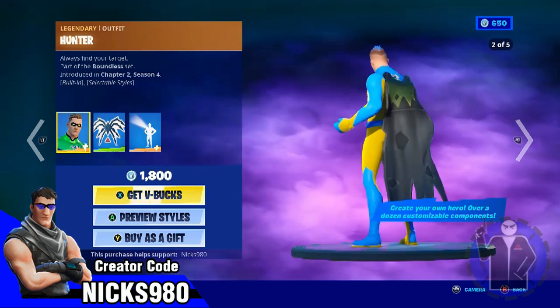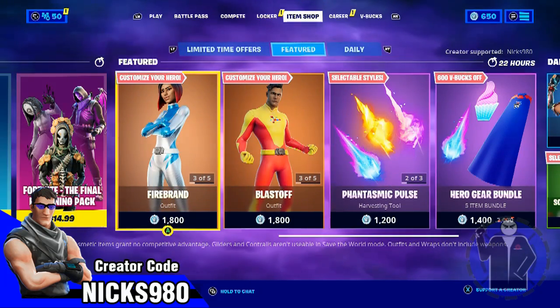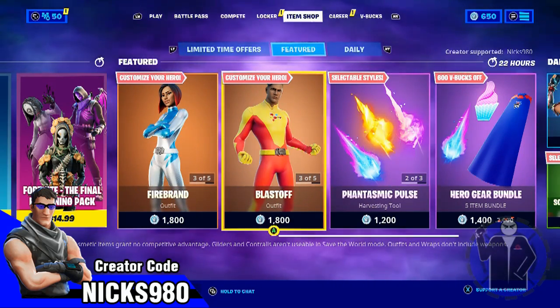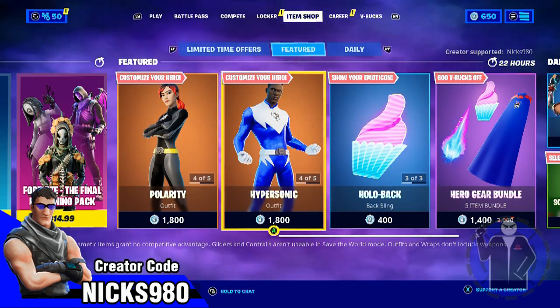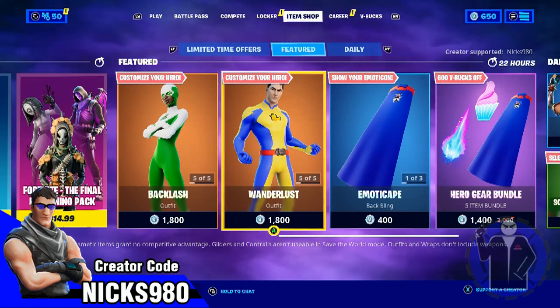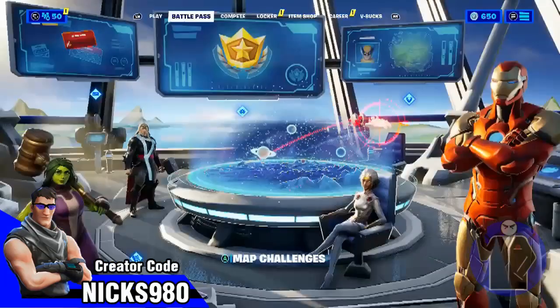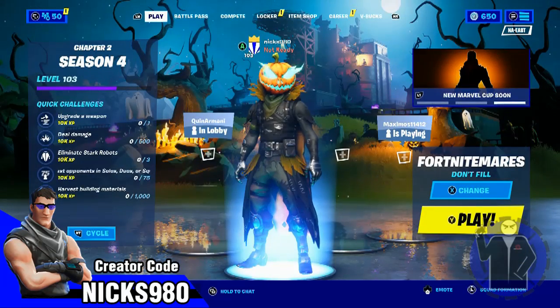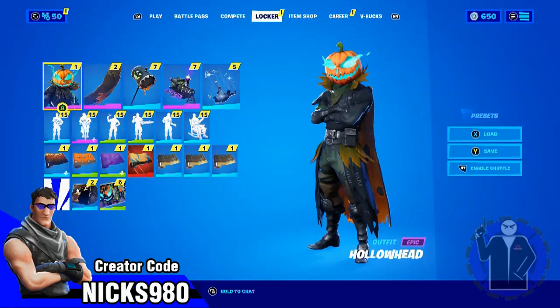Do you get all of these for only 1800? That's cool. You get the guy character or the girl character — oh wait, it's different. I see, it's the main part of the character but then you get all the outfits with them, and then there's capes and stuff.